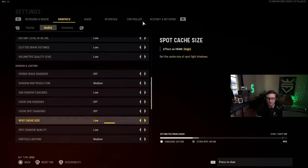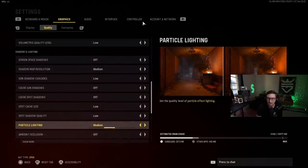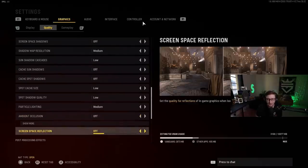Cache spot shadows: off. Spot cast shadows — I don't even know what that means. Spot shadow quality: set the detail level of spot light shadows — don't care. Particle lighting: I honestly have this on medium just because I do think the particle lighting in this game is pretty cool. I really like the embers of the fire — I think it's cool to see. Ambient occlusion: off. Screen space: off.